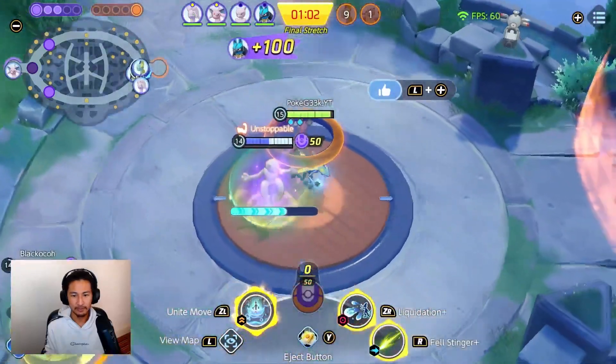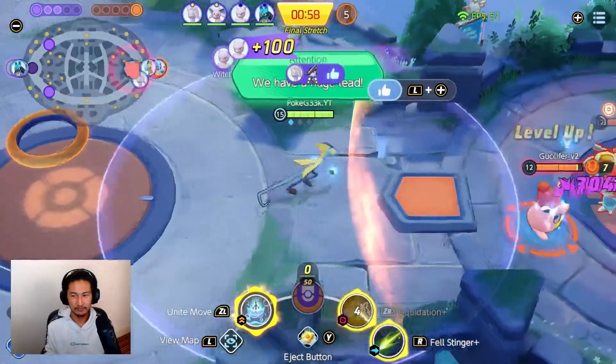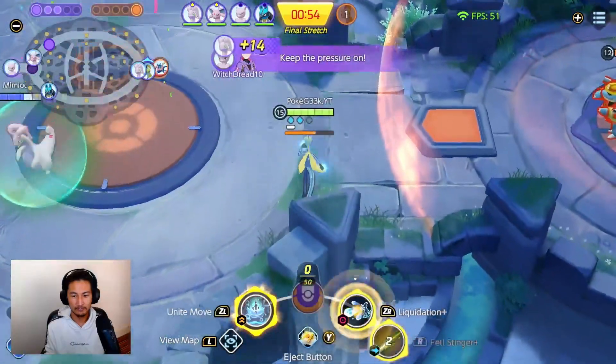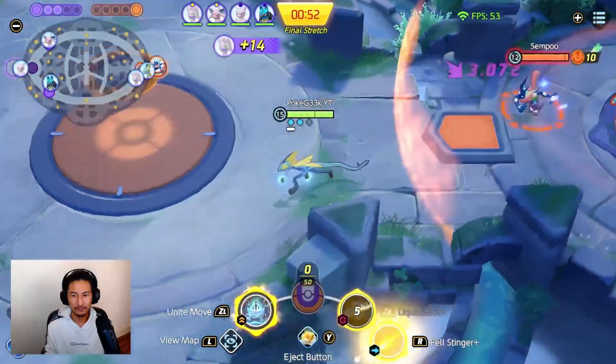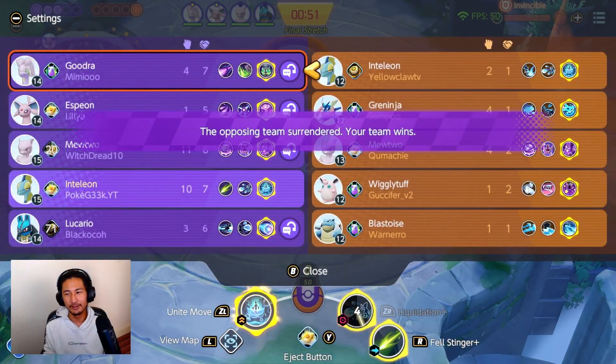Come on, come up — I want to farm some damage for the content. Oh, come on, don't surrender bro! I wanted more damage for the content.